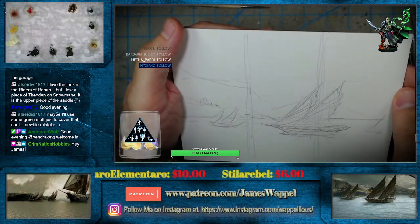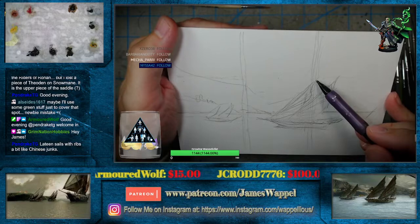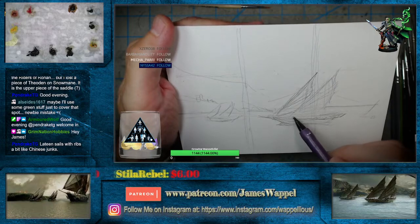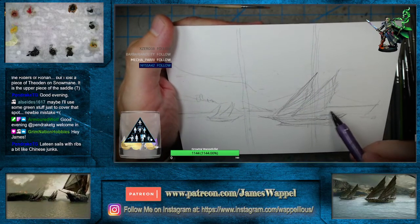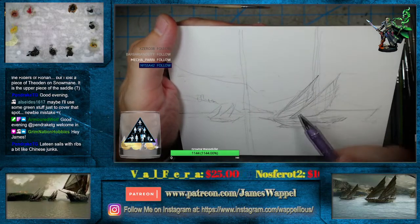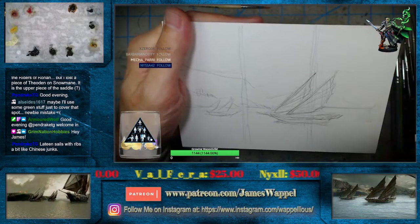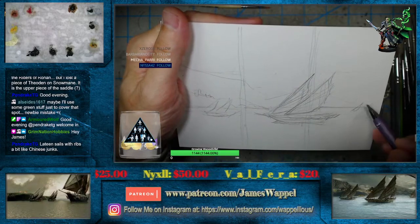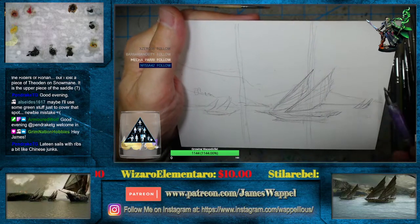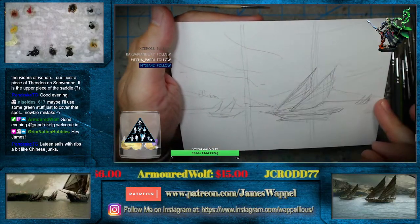Hey Grim, how you doing? Yeah, it always makes me think of the nine-masted ships — was it Shenzhou, I think it was? I think that was the guy that had those — was it two or three of those 500-foot-long treasure galleons? Maybe we won't have this here, maybe we'll move this further back over here. That might be better. Get our mountain back there, and then we have our clouds here so that we can maybe darken this up.